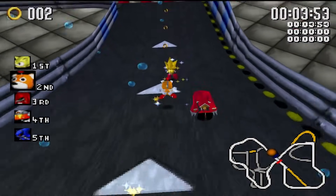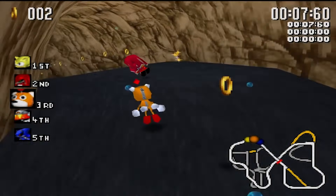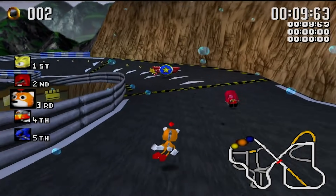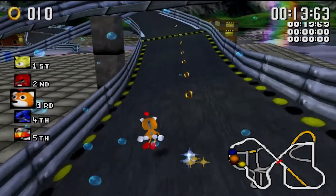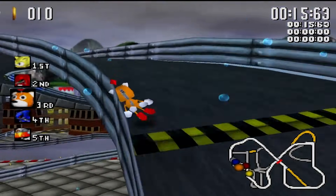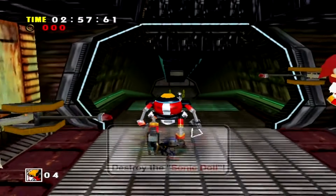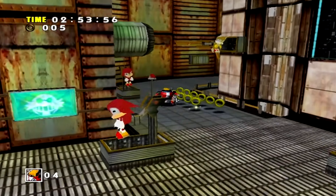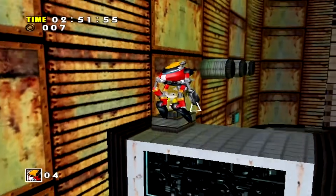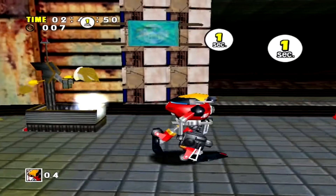Tails Doll Origins: We have Sonic Adventure to thank for the creation of creepypasta icon Tails Doll. Although Tails Doll originally appeared in Sonic R, it's been confirmed that he was created by Sonic Adventure background artist Yoshitaka Miura, who also created the Sonic and Knuckles Dolls that appear in E-102 Gamma's Target Practice Stage. Sonic Team found the Tails Doll design so endearing that they then added a tweaked version of it to Sonic R, which was in development at the same time.